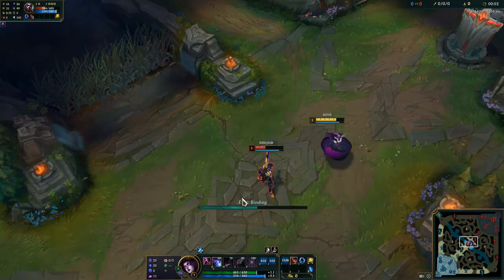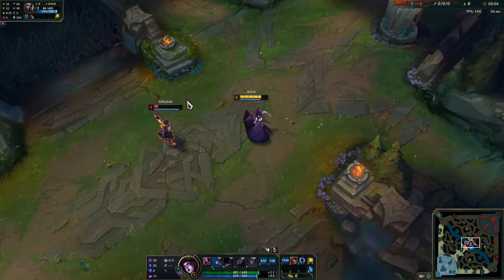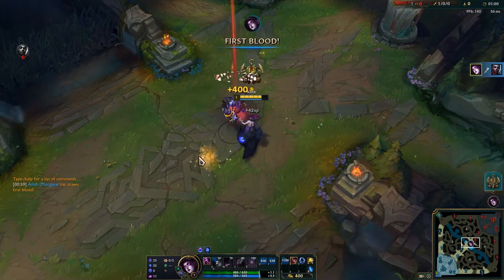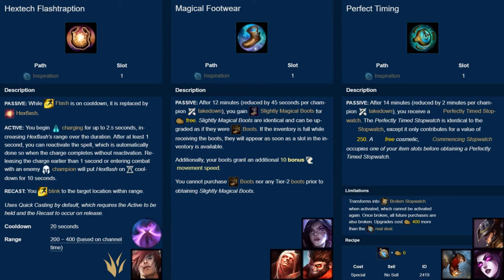Additionally, when playing against AD assassins, the stopwatch can prevent a dive, and if they aren't paying attention to your items, net you a free kill. Unfortunately, since its effective gold value is only 250, it's mostly overshadowed by Magical Footwear for those who don't desperately need a stopwatch. But if your champion does, then Perfect Timing is the perfect rune for you.